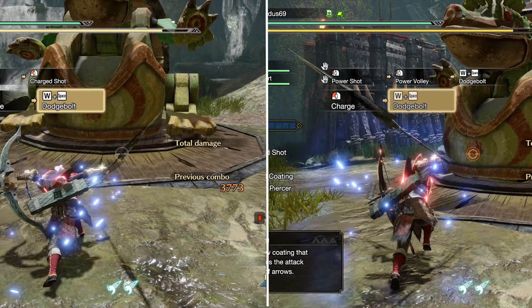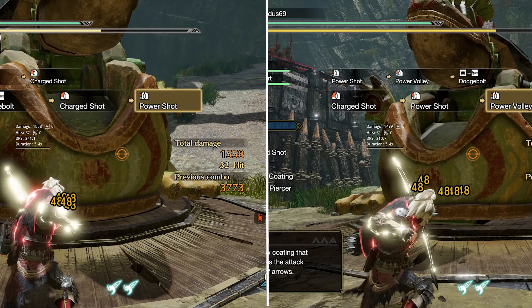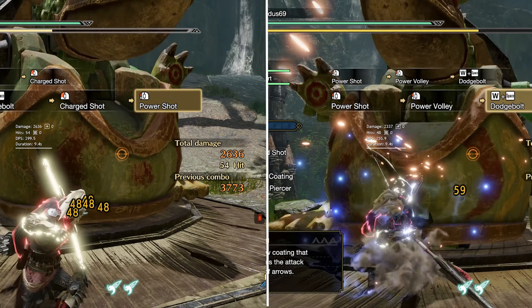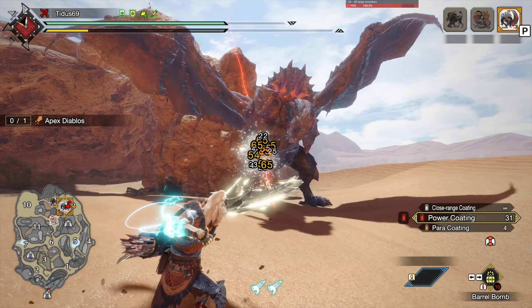12 seconds is because a regular stun is 12 seconds, and most topples are about the same duration as well. You can see that at the end of the 12 seconds, the power shot combo does slightly more damage, and usually you're able to fit one more cycle. I did it this way to be fair to the other combo, but most of the time you can fit one more combo which will increase your damage even more.